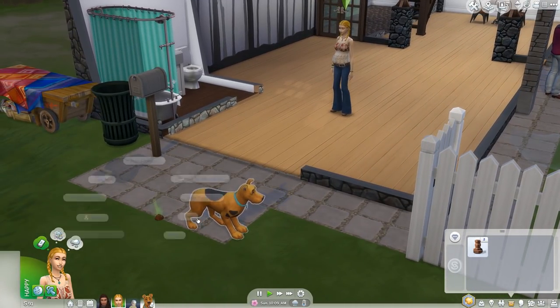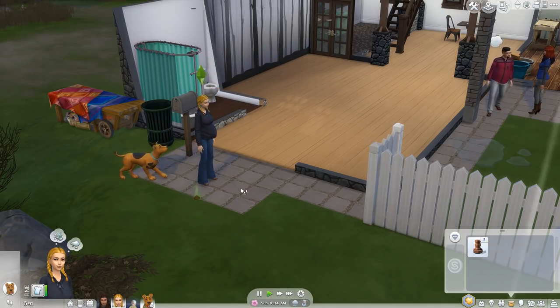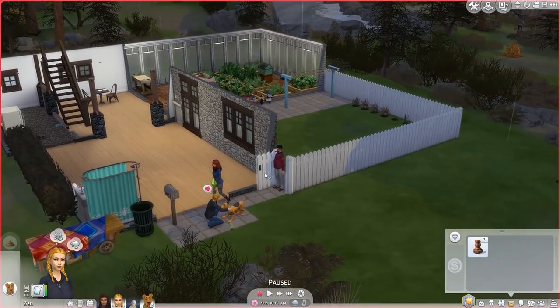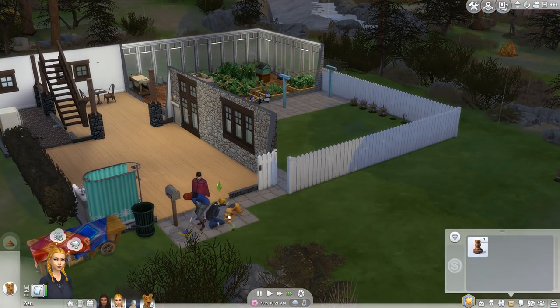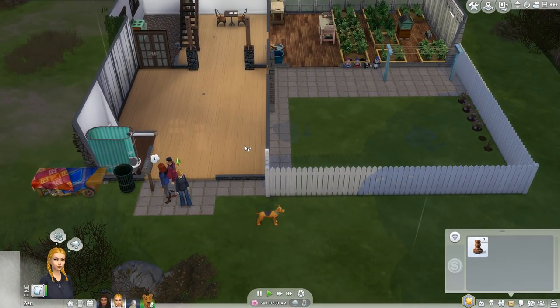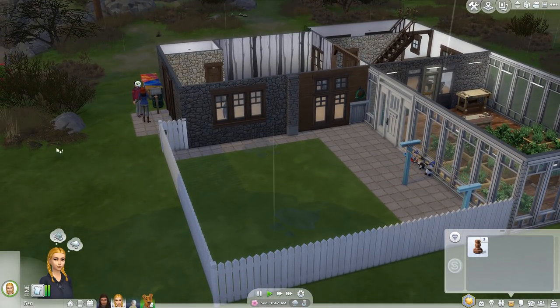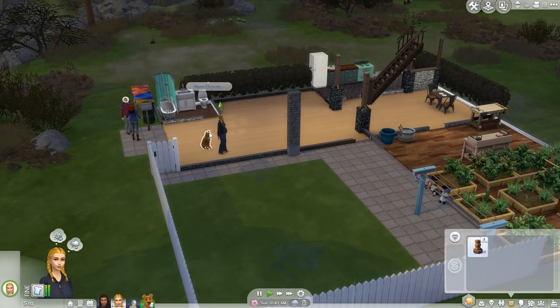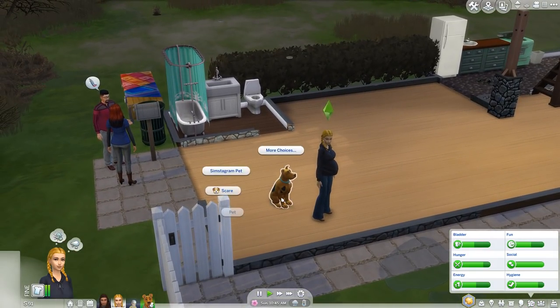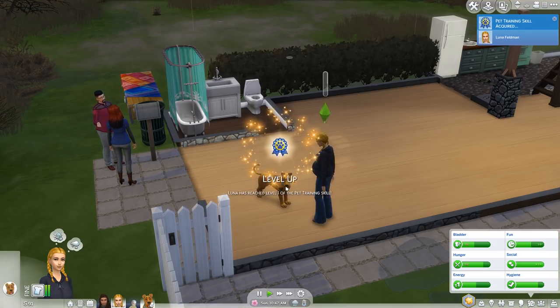The dog did a poop - good dog. Let me pick that up. Can you guys leave my property? Locking the door for everyone but household members. I also want to get the dog to come inside. Now our dog can get out into the yard but can't get out the front of the house. Now let's go ahead and do some dog training - I'm going to train Scooby to sit, which is a pretty basic and important one.